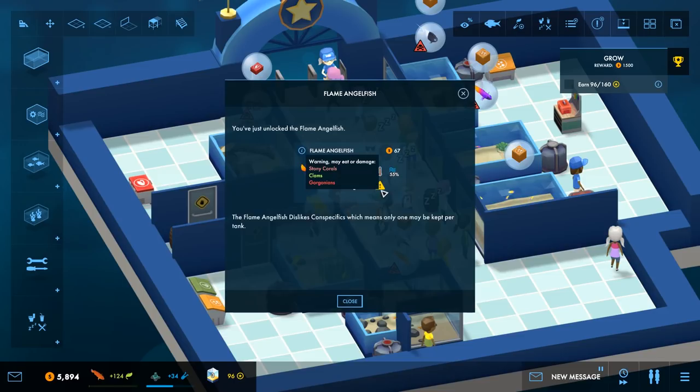What's wrong with this guy? Warning — may eat stony coral, clams, and Gorgonians. Cannot be housed with other flame angelfish. I thought we already got the flame angelfish. Am I crazy or did we get a different type of angelfish? I'll have to check my fish list later.